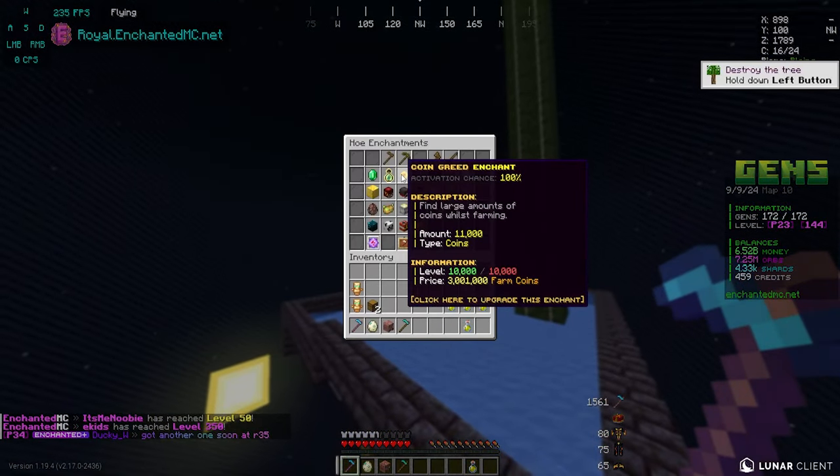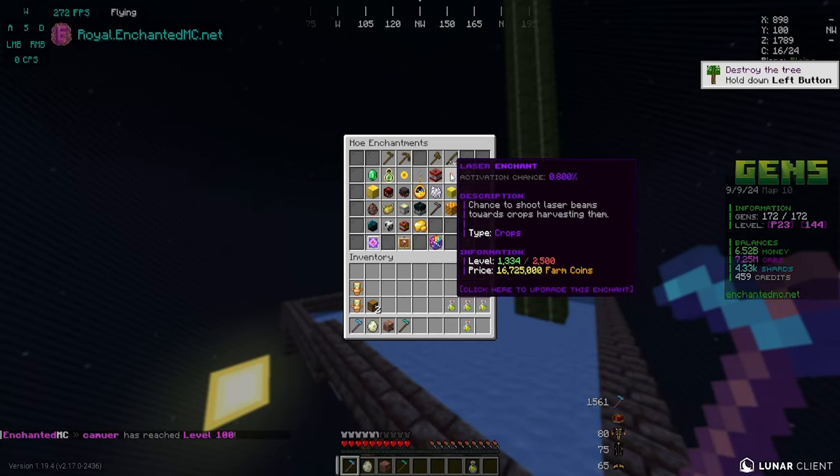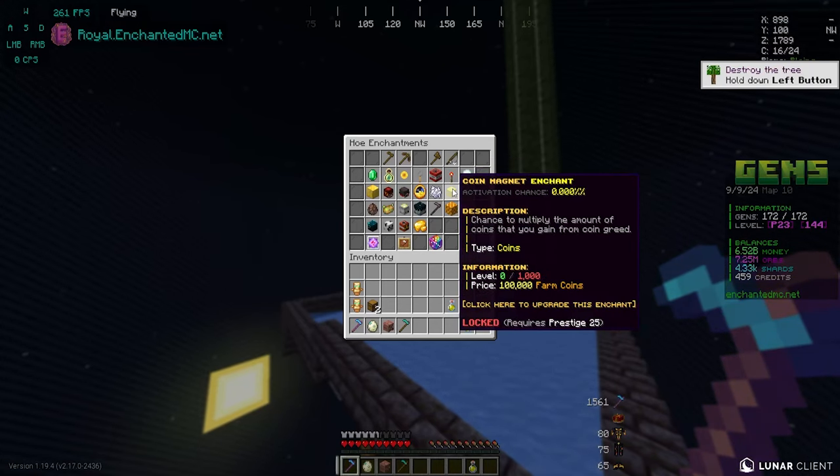I'm hoping coin magnet makes a massive difference in the amount of coins we're making, because currently with no boosters — just my pet, totem, and set — those are the only coin boosters I'm getting right now, and we're making about 200 to 220 million coins per minute. We ended up maxing out coin greed in 24 hours. We have been purely focused on trying to max out the laser enchant until we get to prestige 25.